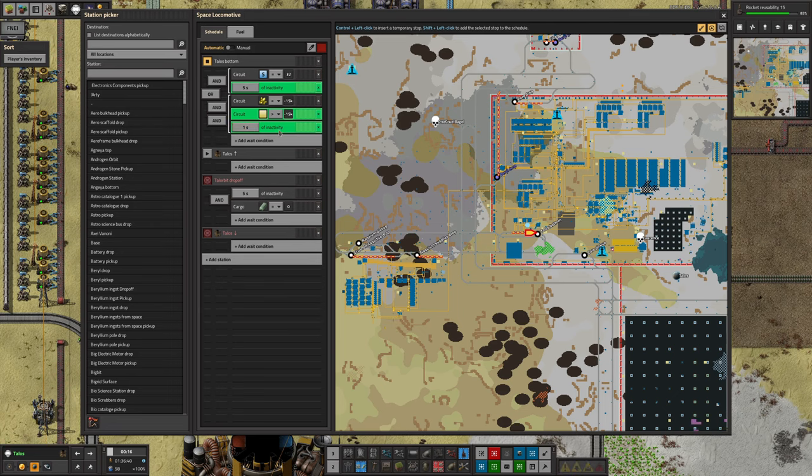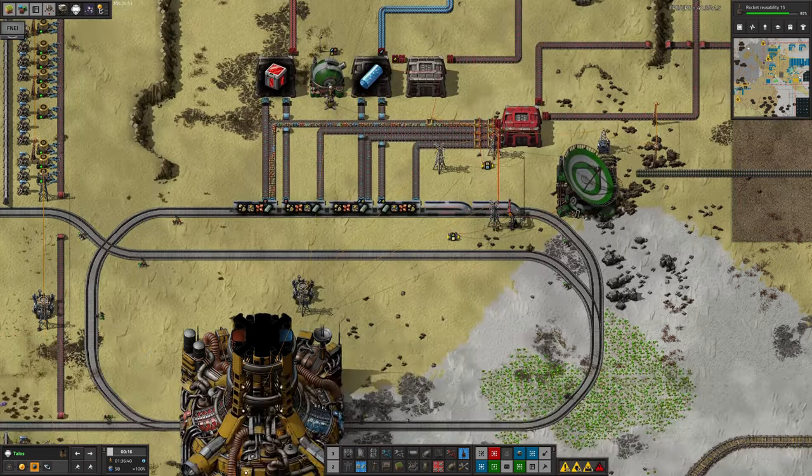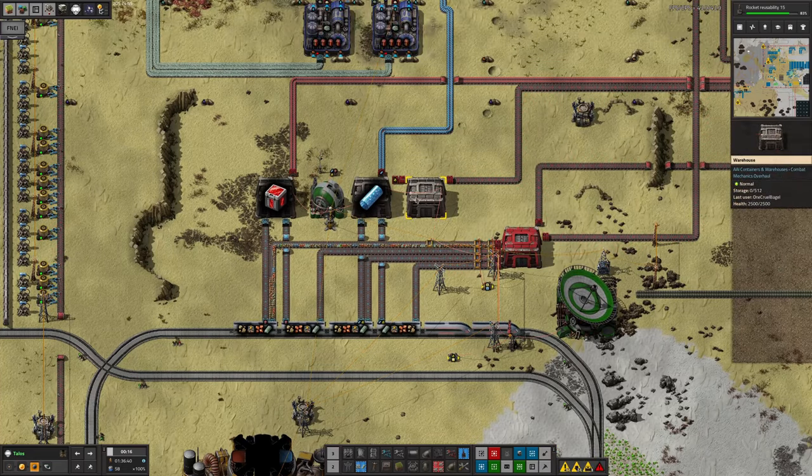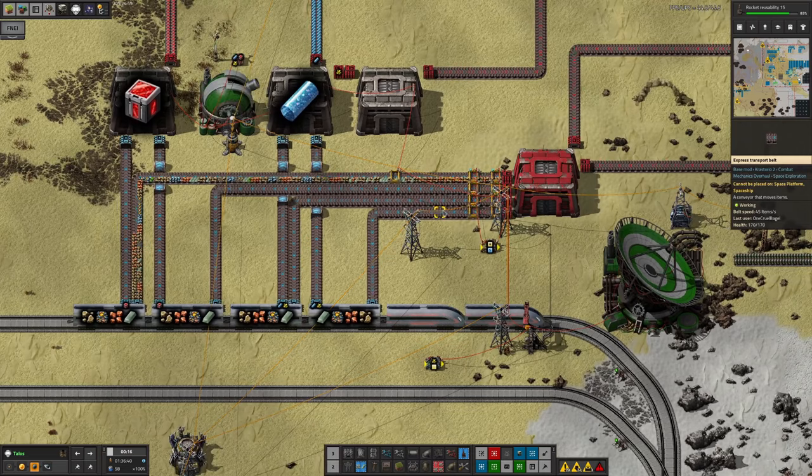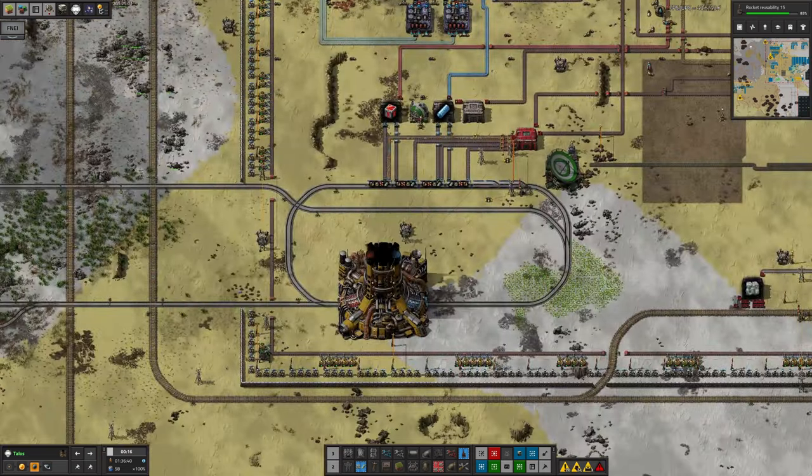So I'm going to need to look into that next time and find out why the train is still there. It should be going: there's no sulfur down here, but there is some up in space - I'll go and get it. Presumably I've broken a cable somewhere or got my logic wrong, so we'll need to take a look at that.